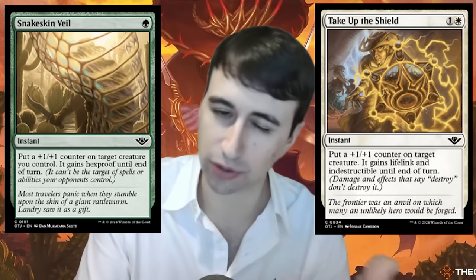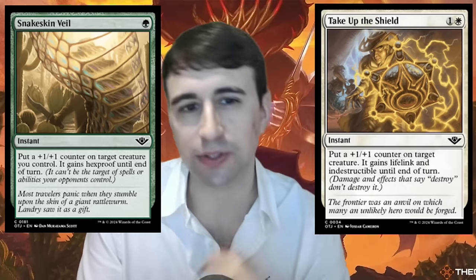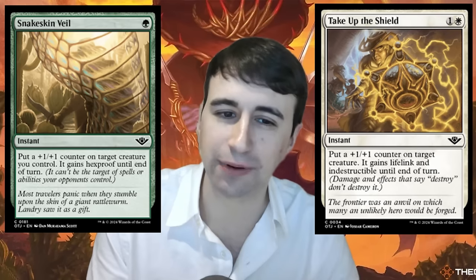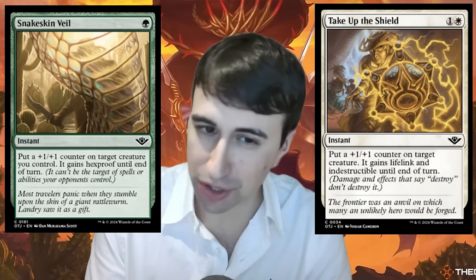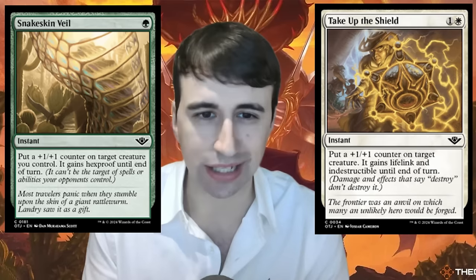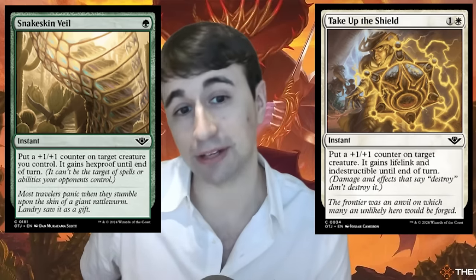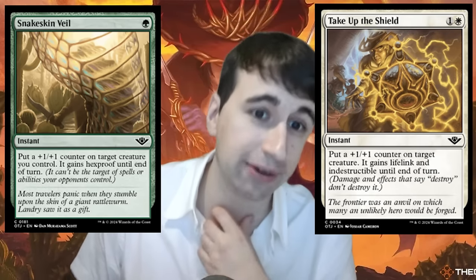Speaking of protection, there are two good protection spells at common. Snakeskin Veil — single green mana instant: put a +1/+1 counter on target creature, it gains hexproof until end of turn. And Take Up the Shield — one and a white instant: put a +1/+1 counter on target creature, it gains lifelink and indestructible until end of turn. We last saw that one in Dominaria United where it was fantastic — one of the top commons. So it might be a tough set for removal, with good protection spells running around and all these expensive things having Ward.